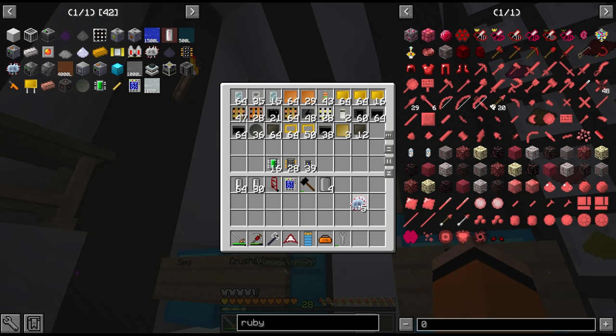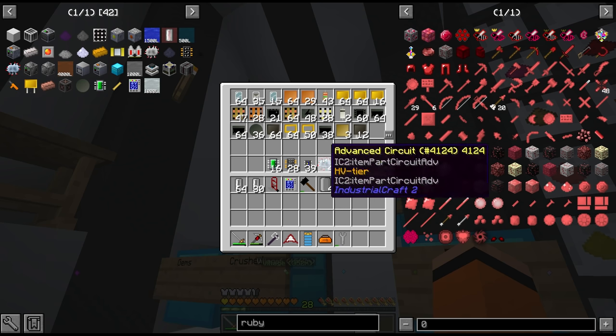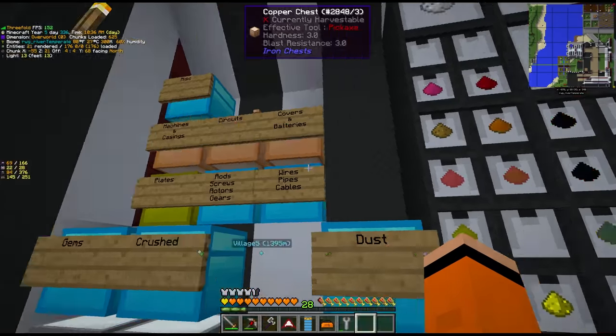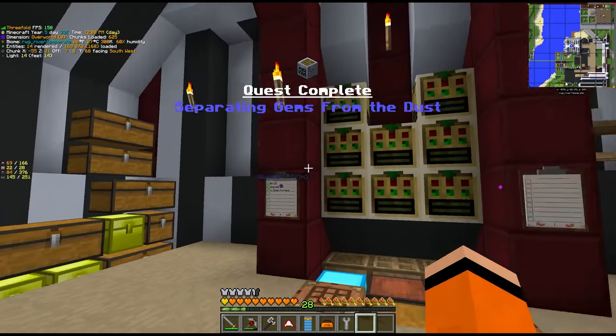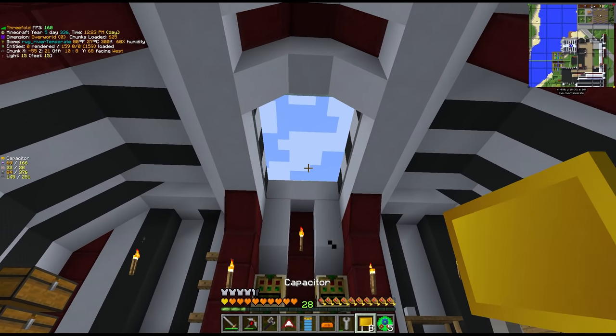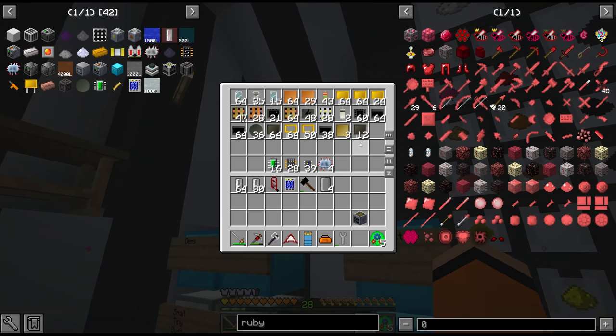We need 2 HV circuits, that leaves us with 4, so we may have to craft another batch — in fact we'll definitely have to. This also requires an HV sifting machine, which is possibly a quest... it is a quest. HV loot bag, capacitors — I should stop opening those things.